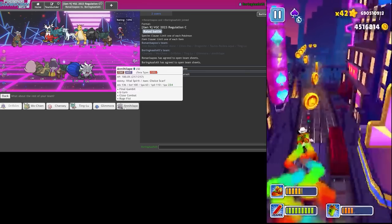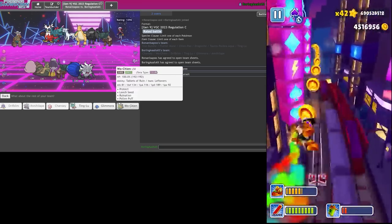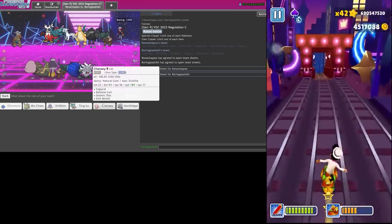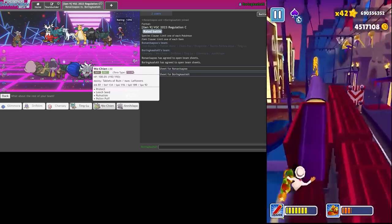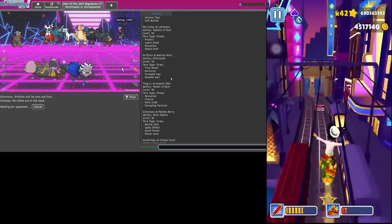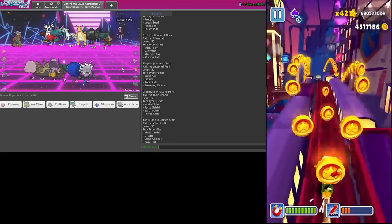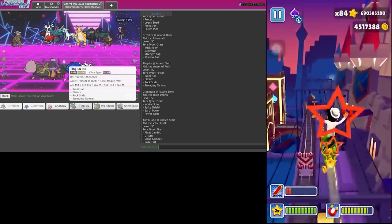Let us continue with our sins. Actually here I think I'm fine just to lead off Glimmora, Driftblim, Chansey - Wo-Chen seems fine. They should be very scared of this actually. I think over Wo-Chen I go Ting-Lu just to make sure Driftblim gets off that Trick Room in case it becomes difficult.